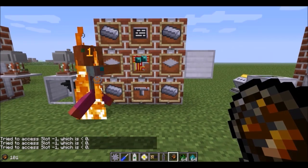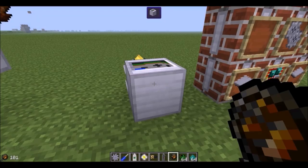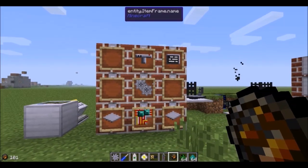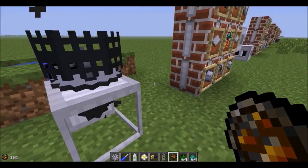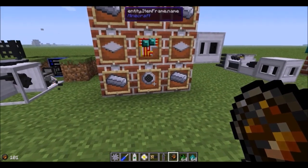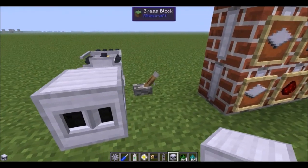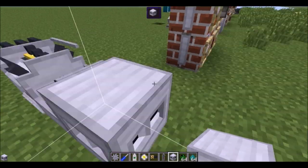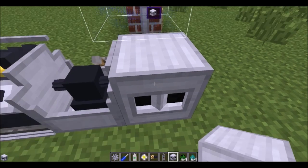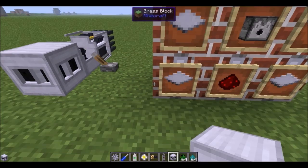A sonar unit, a circuit board, and a screen give you a ground penetrating radar that shows you anything on the ground — all it takes is a gasoline engine. A sonar unit, screen, circuit board, and gears give you a mob radar showing the position of any mobs around you — all it takes is a steam engine. A sonar unit, circuit board, and some steel give you a cave scanner. When you turn it on it scans for caves below you; the dots represent air spaces showing where the caves are.